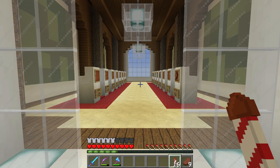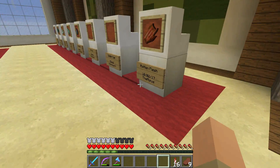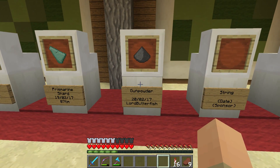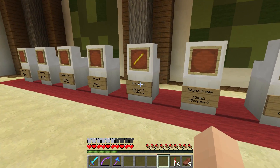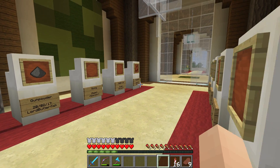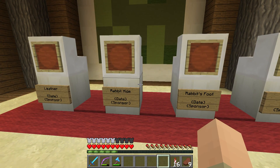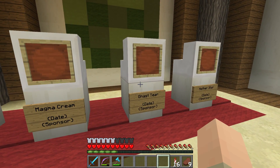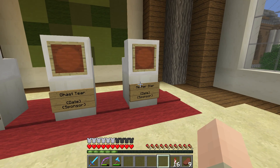I think this room could be a nice challenge next because this is the mob drops of the hostile mobs. There are already a few in here like rotten flesh, gunpowder, prismarine, prismarine crystal, ender pearl, shulker shell and a blaze rod, but the others are still empty. I want to try to fill up this room. We also need slime balls, magma cream, ghast tear and a nether star.